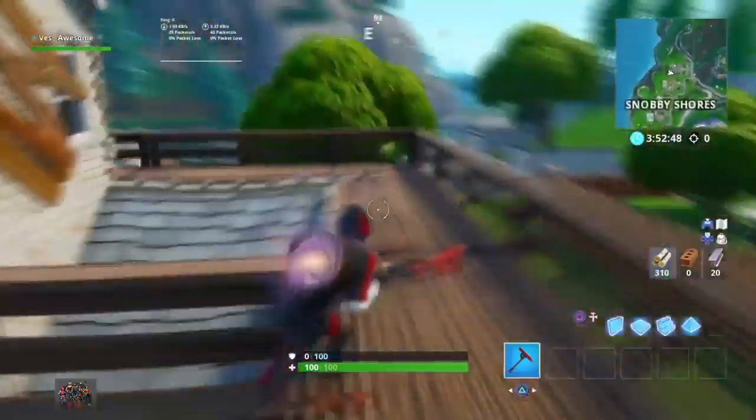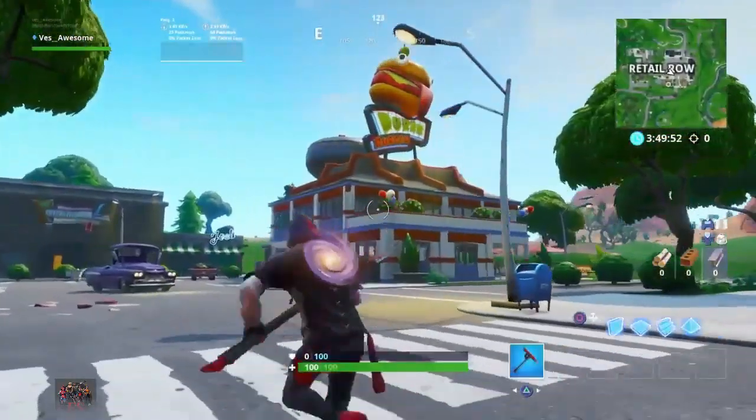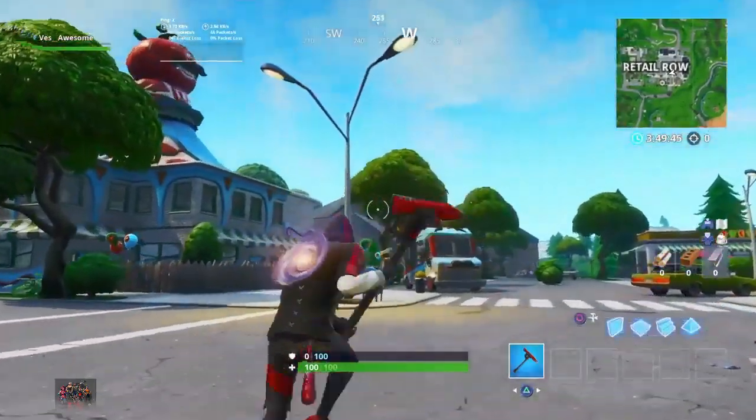The Durr Burger has officially come over to Retail Row. There's a full Durr Burger restaurant and a full Tomato restaurant, just like they used to be in the game, and now they're both over at Retail Row. I find it pretty funny how they're keeping this feud going.